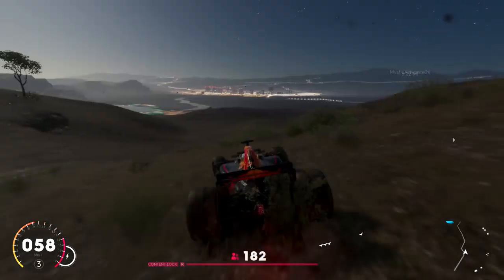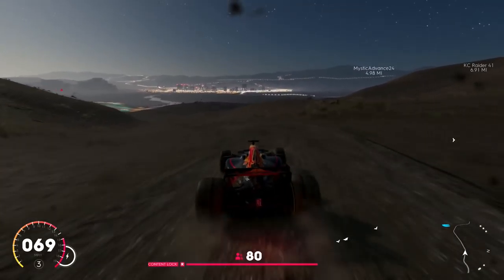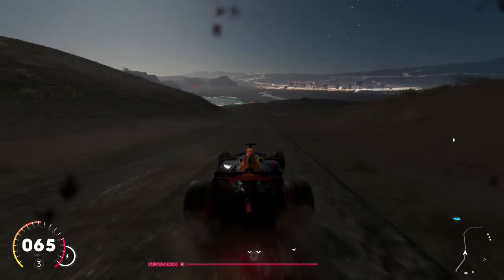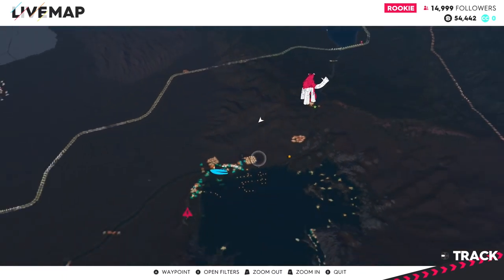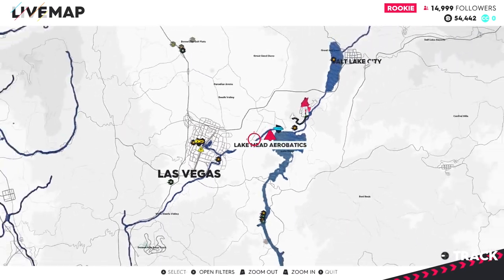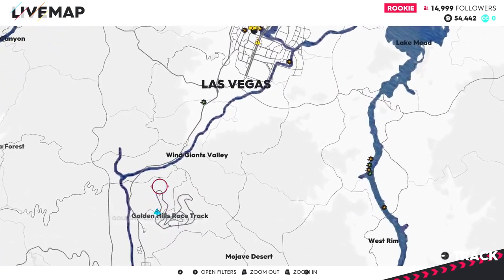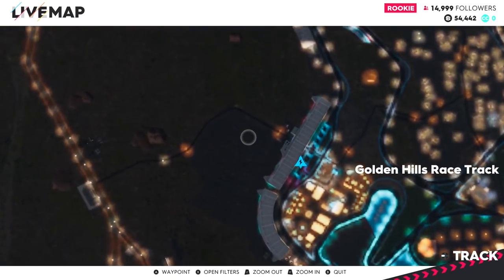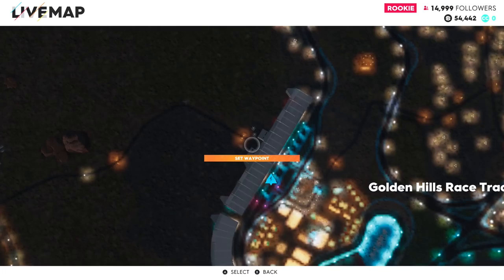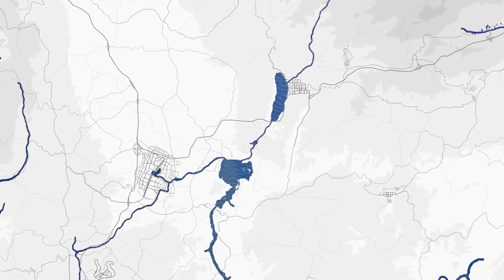Look at it. This is insane. Why am I allowed to drive an F1 car off-road? Because it's The Crew, that's why. Anyway, I just fast-traveled here. What I want to do is take it to a track. The closest one I've seen is this one right here, so I'm going to go to that track. I'll just put a waypoint and let's try to get there. Let's see how good this F1 car is.